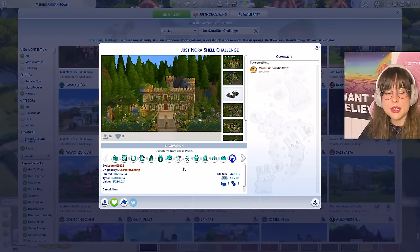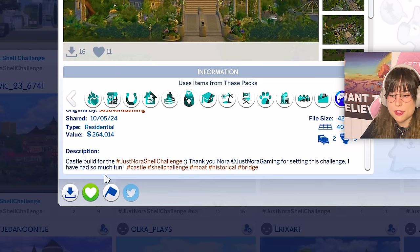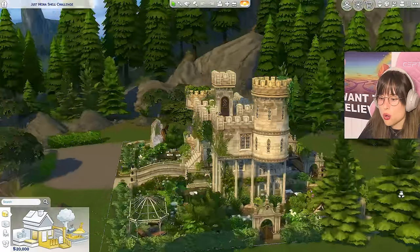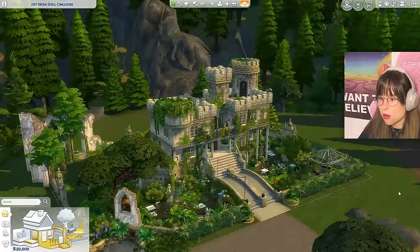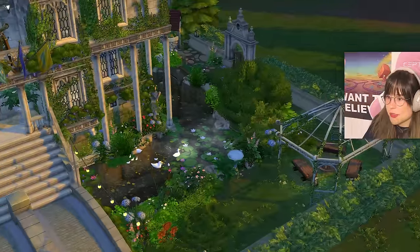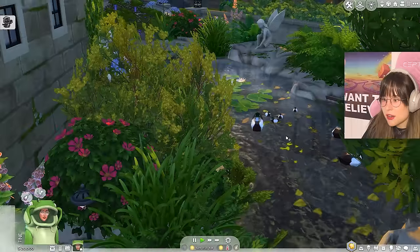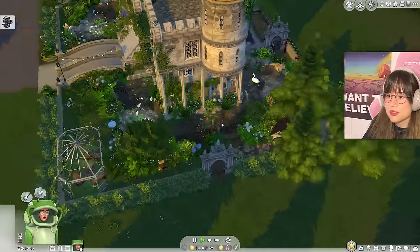Next is a castle build by Lauren EB123 for the shell challenge. Whoa - that is lovely! This is a beautiful castle with all the details. There are ponds with fish, swans, a boat, mist, and ducks with ducklings. You've got mini goats and a hen - a whole zoo out here!